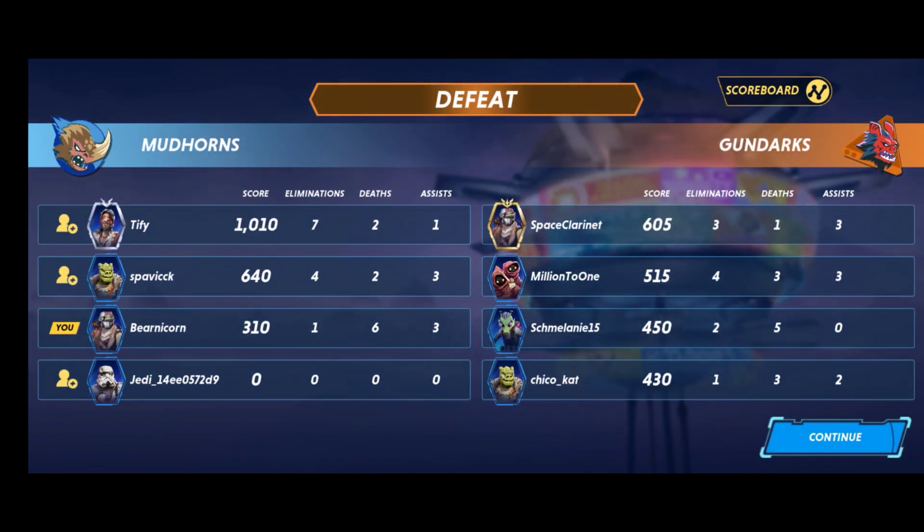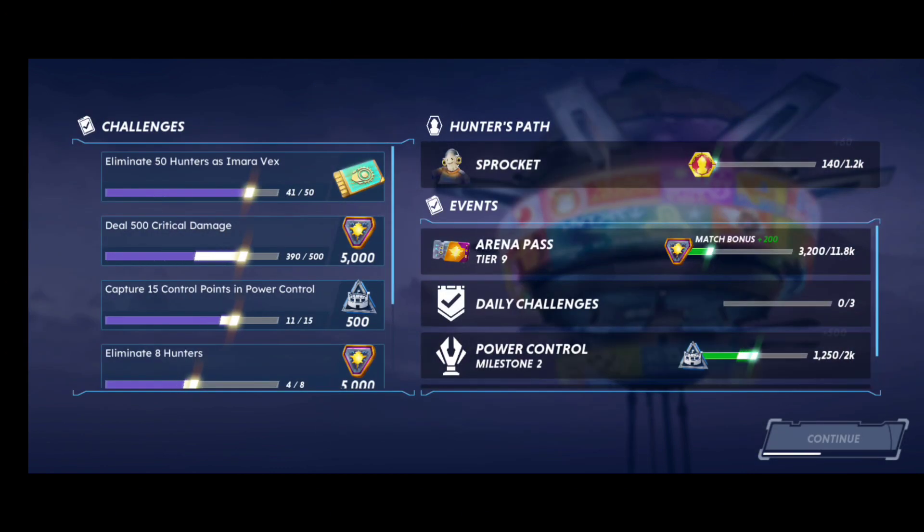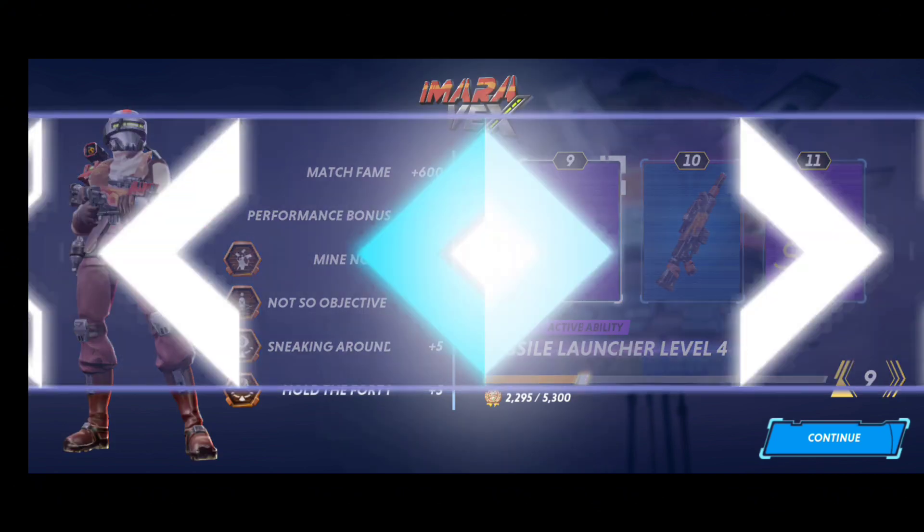The personal score is based on what you're doing to the opponent — how much you're shooting them. In power control I don't think it really reflects who's doing the best, but in general it reflects performance. You get in-game currency by completing challenges and milestones, and you level up your hunter's path, which gets you a new hunter.